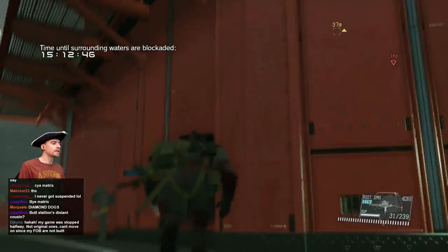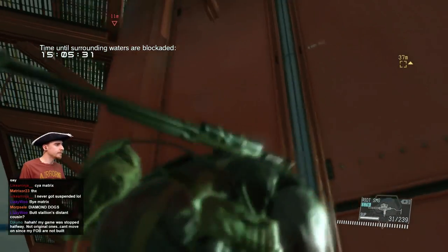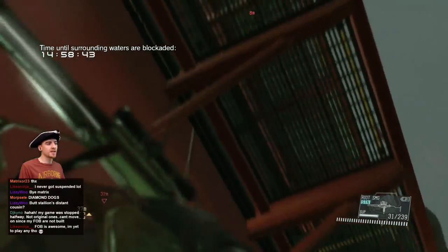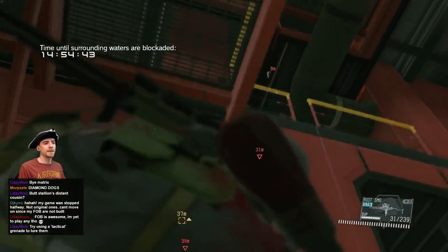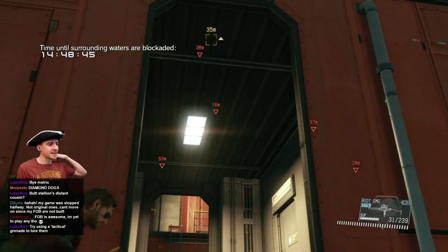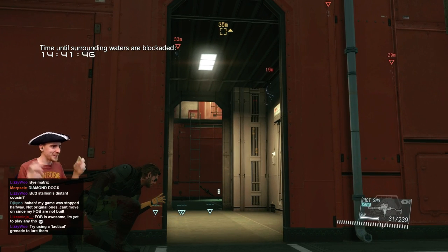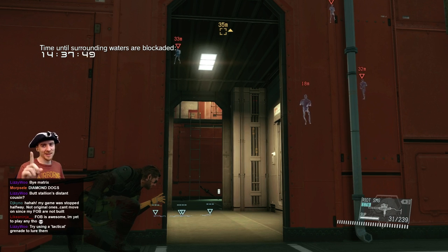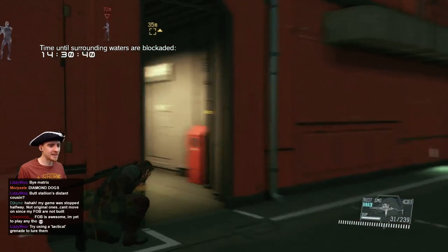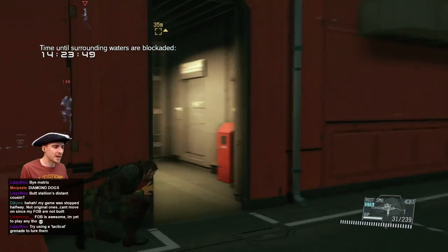Oh there's a ladder there. What is this guy doing? That's a long way down. He is coming all the way over here. Is there a ladder down over there? He's coming. Try using a tactical grenade to lure him. I know lots about grenades — the one thing they aren't is tactical. I'll try to do this without getting seen, obviously. I had some success here, which is quite nice. Only a couple guards remaining. I've managed to lure them all down slowly, picking them off one by one.